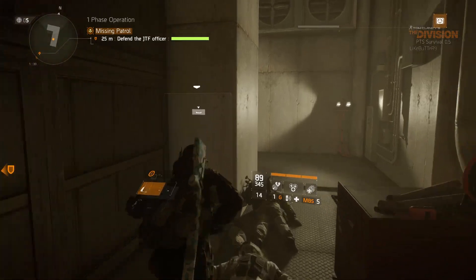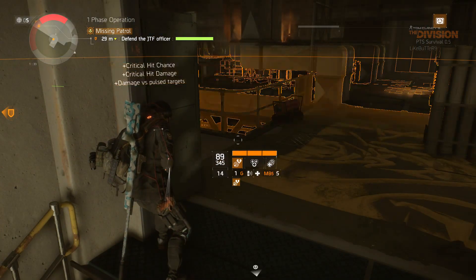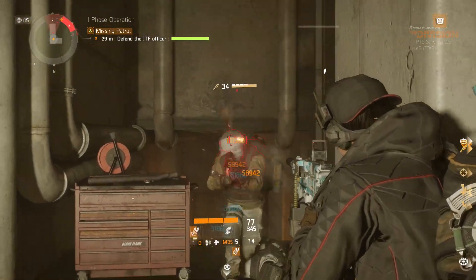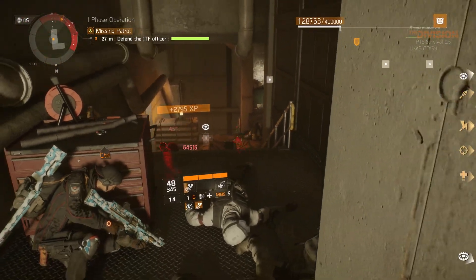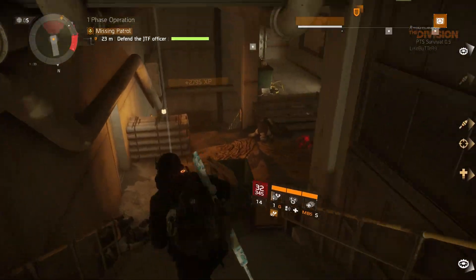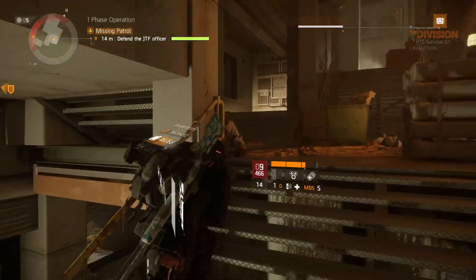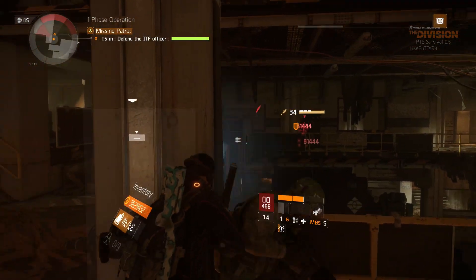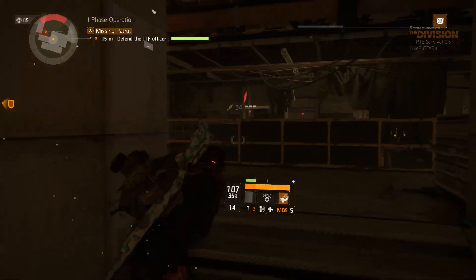One thing that does need to change with the MG5 is that the hipfire accuracy is way too accurate. I was playing with the MP7 yesterday — it just received a good buff — and when you hipfire the MP7, your cursor flies everywhere and bullets spray in random directions. In my opinion, SMGs should actually be more accurate when hipfiring, since a smaller weapon is easier to control than a huge light machine gun. The LMG hipfire needs to be nerfed drastically, even from 1.5.